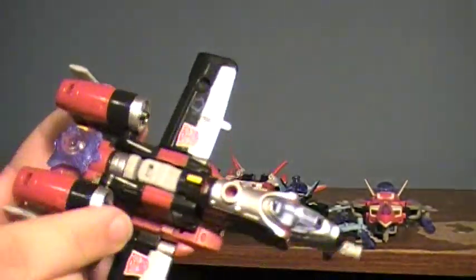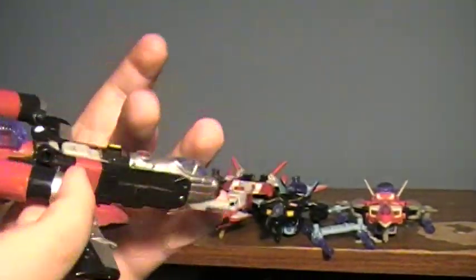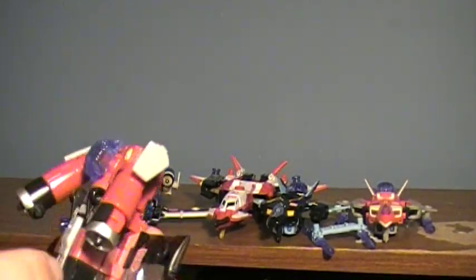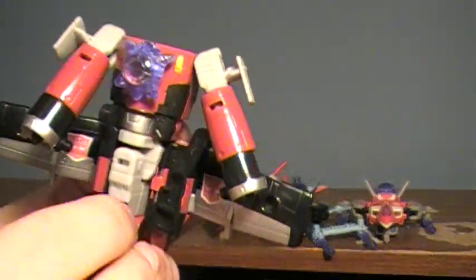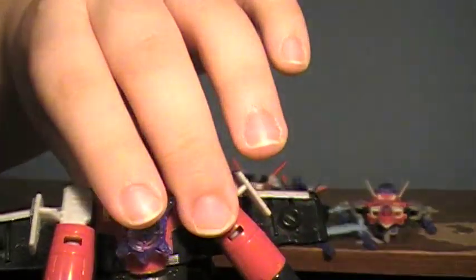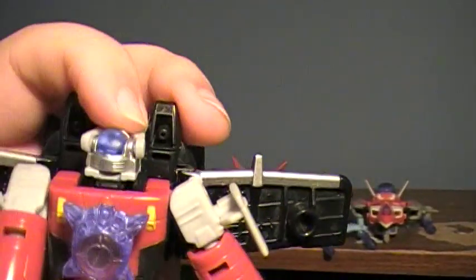Now to transform these into the robot modes. I'm going to start by undoing these back sections here — those are going to be his arms later on, so just leave them dangling. Going to the front here, undo this, undo that. Spin this up and as you spin it, go ahead and bring the head up along with it so it's not in the way. That's going to go in place, and the head's going to lock down to the neck. You kind of got to push, and his goggles will pop off excessively, especially if they're a bit used.